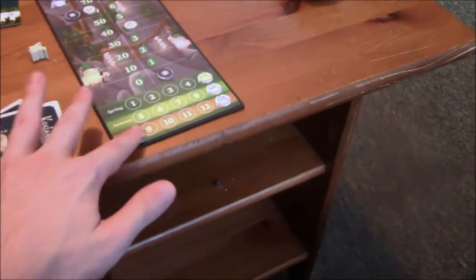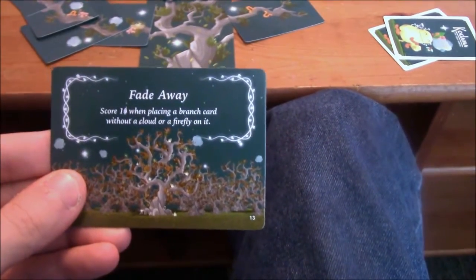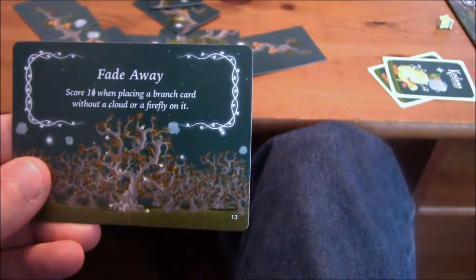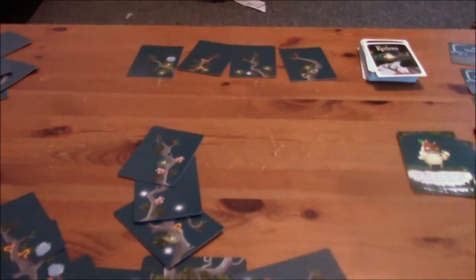Alright, that ends it — he's higher than me. Now we're on fall, the last round. The decree is: score one victory point when playing a branch card without a cloud or a firefly on it. So we score one extra if you play a card without a firefly or a cloud. All the cards have a firefly on them, so we're not getting that bonus.